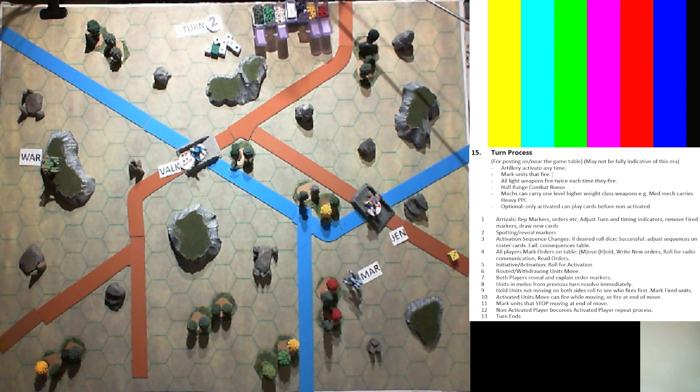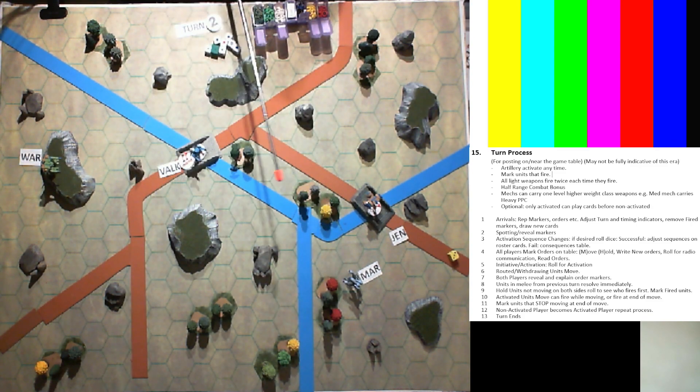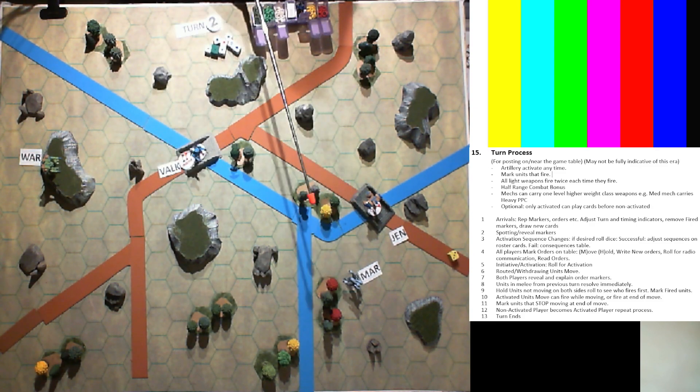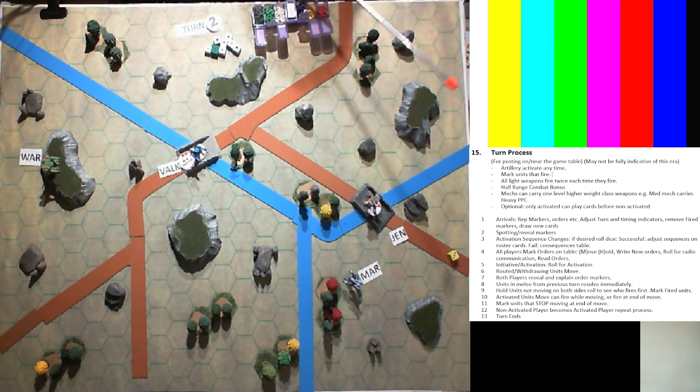Not moving, not moving - so they will have a chance to fire before the blue tan team moves, because these guys are on overwatch and will say 'I'm firing first.' Another point: players ask what's the point of activation. Activation means you get to go first, you get to move first. Combat is different because a non-moving item always has an advantage over something moving. We should have the marker out showing it's a moving thing - those markers are picked up at the beginning of the turn or you can pick them up and put them back down because you're continuing to move.